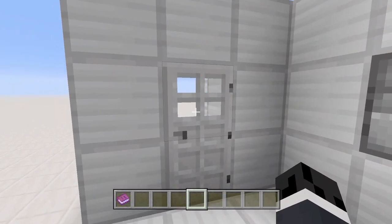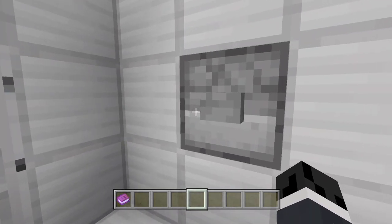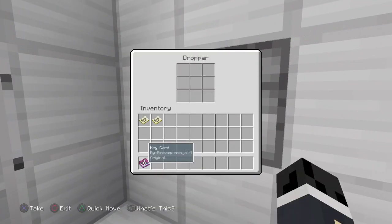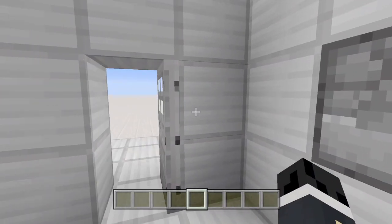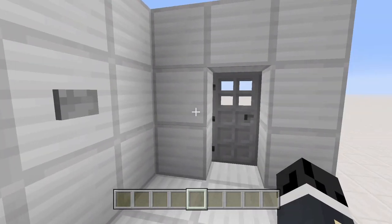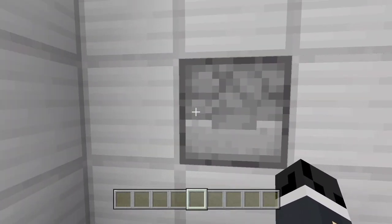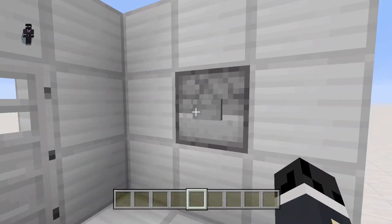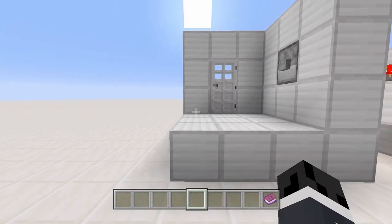Let's get right into this. We have a setup here with an iron door — you can't open it with your hand. All you have to do is open up this dropper, place in your key card, and hit the dropper. There we go — the door opens up. You can press the button on the other side to close it, and we have our key card right here.